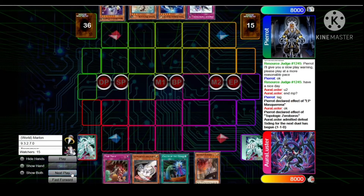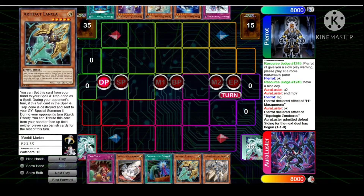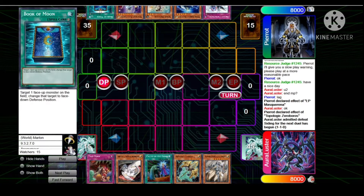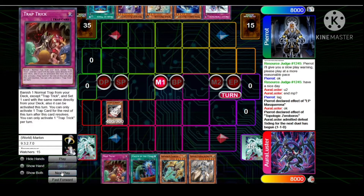Lustre opts to go first in game three, opening up Trap Trick, Pearl, Called by the Grave, Lancia, and Fleur-de-Lis. Pierre opens up Book of Moon, Purple Nightfall, Scrap Recycler, Blue Sky, and Crescendo — looks like some Scrap Orcist Mech Knight build.